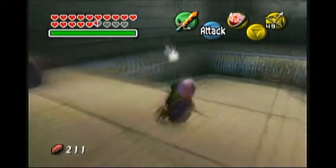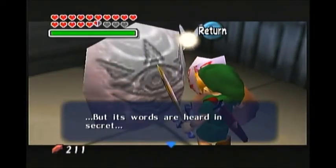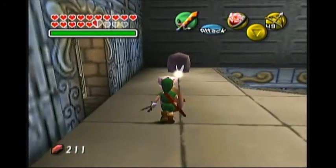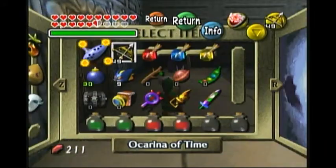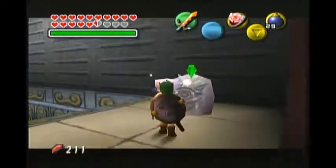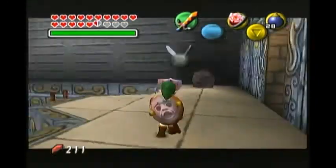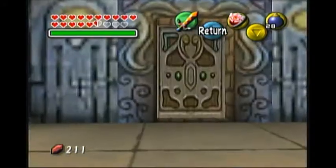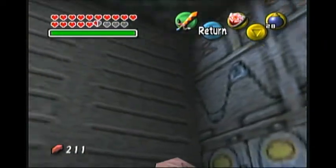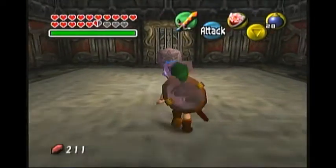Grog had the bunny hood. So that's what happens if you slash the Gossip Stones with your sword — they kind of freak out, and I think they say what the current time is. And now I'm gonna bomb both of these Gossip Stones just to be a jerk, just to be a troll, just to be a troll-a-lo-lo-lo. They do a little countdown — Houston, we have a problem — and they blast off. I think that's really funny and random, so because it's funny and random it must be good, so we're gonna keep doing it.